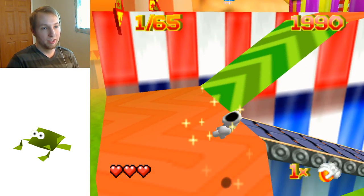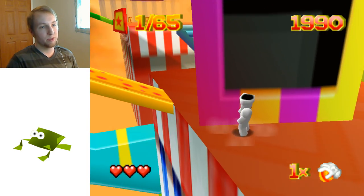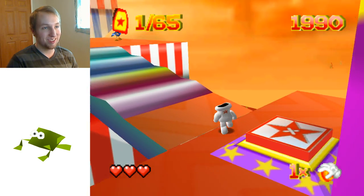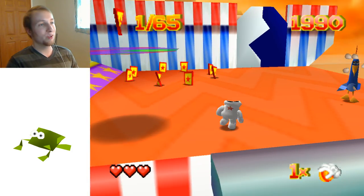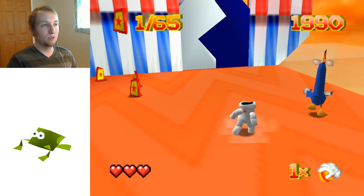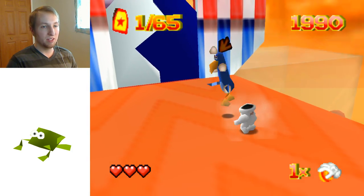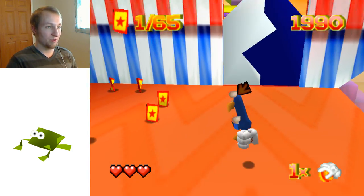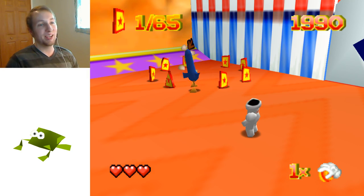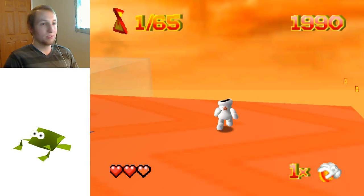Now I have low gravity on. This is the first stage in the circus level. Up here there's a chicken who throws eggs. When I was younger I always tried to turn this guy into a frog as well, but he doesn't allow you to stun him — when I try to stun him he just jumps, so he essentially dodges the frog transformation. I can't indefinitely stun him.